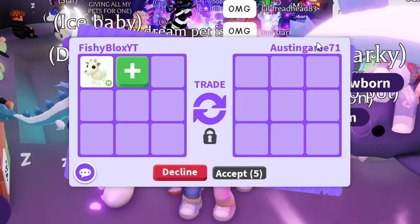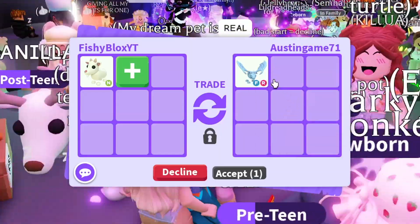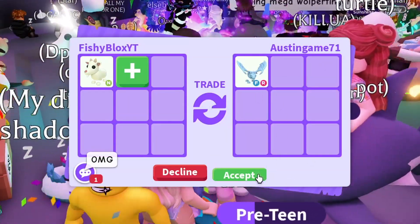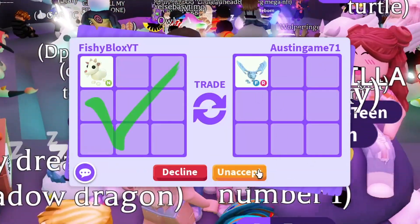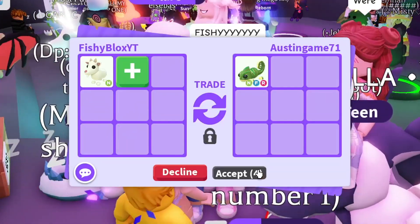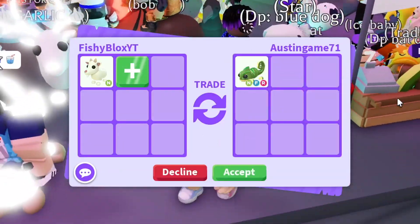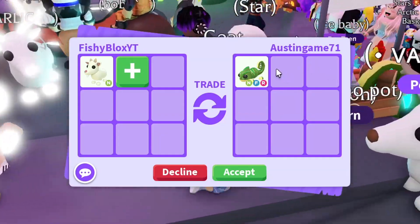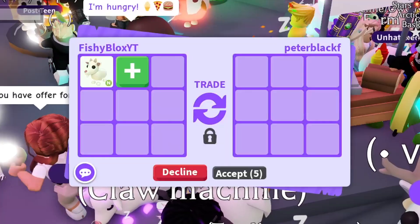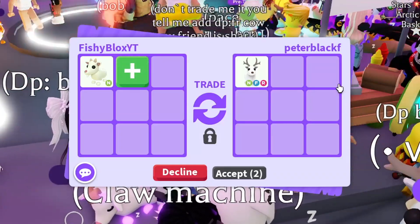We have AustinGame71 with the Frost Dragon. Is that a real offer — Frost Dragon for a neon goat? I'm not sure, but let's test it out. I don't think he's gonna do it but I'm gonna put him to the test. He removed it and replaced it with a neon fly ride Chameleon, which is not a bad offer — pretty cool pet. But I don't think I want that right now, so I'll have to decline.